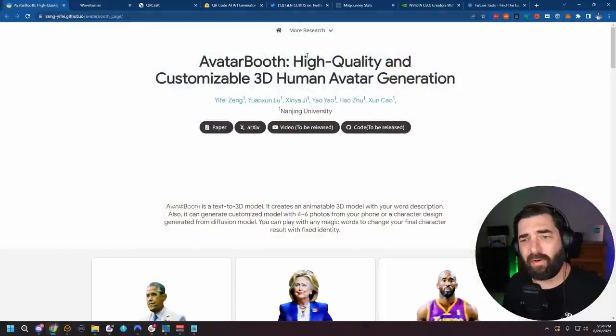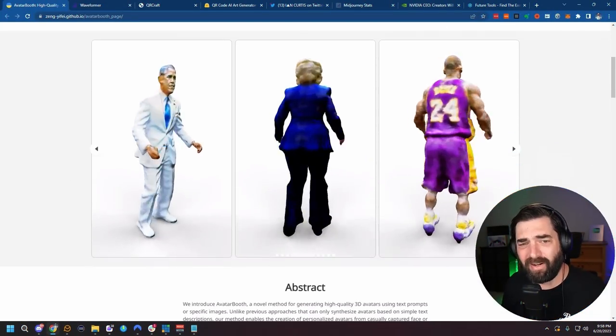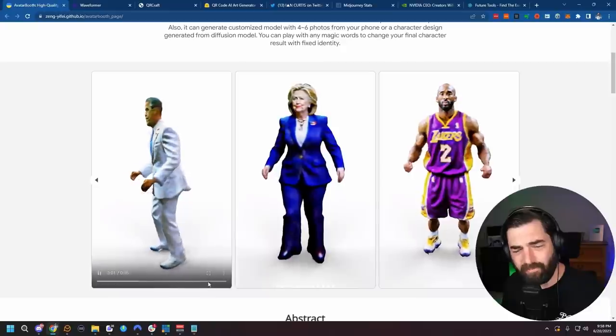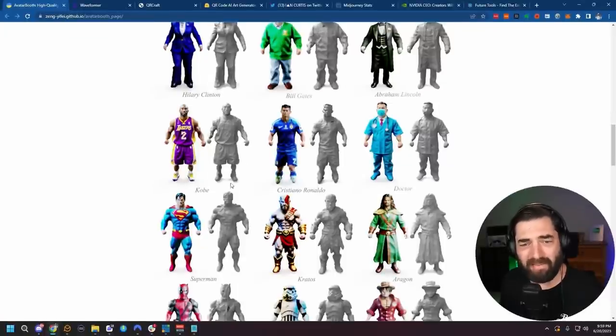Here's another piece of research I came across recently — it's called Avatar Booth: high quality and customizable 3D human avatar generation. This is basically a text-to-avatar generator. You can see Obama, Hillary Clinton, Kobe Bryant. I don't think this is going to win any awards for best character avatars — they kind of look lumpy and their legs are way shorter than their torsos — but from a technology standpoint, we're getting to a point where you could literally just type a text prompt and get a character. This is only going to get better. This is the worst it's going to get, which is great because some of these might give me nightmares. There's also Bill Gates, Abraham Lincoln — Kobe Bryant just looks hilarious, I kind of want to 3D print that and put it on my desk.